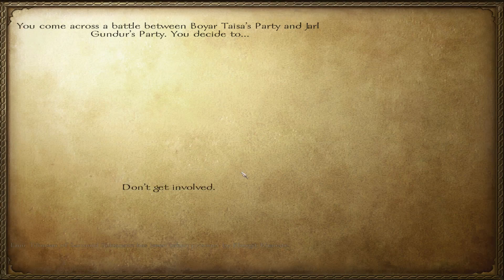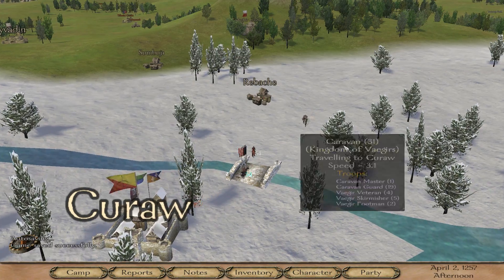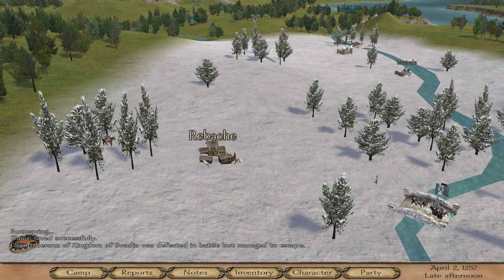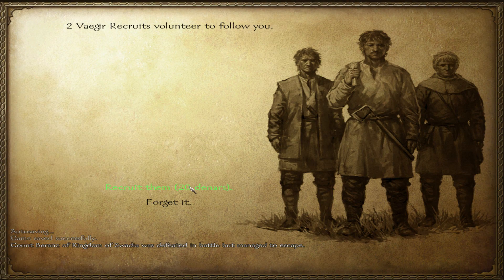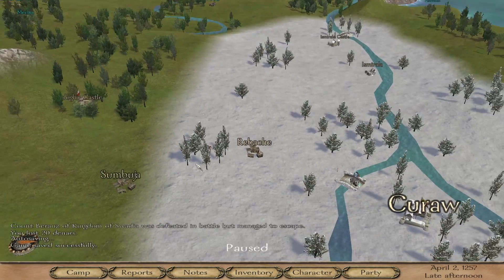There's a little bit of a battle going on here - Kingdom of Nords versus Kingdom of Vegas. I tried to get involved but you can't join until you actually pick a side, which is a little annoying. It'd be kind of cool to be chaotic neutral and just jump into battles - 'this time I'm fighting for these people' - but it looks like I can't do that.